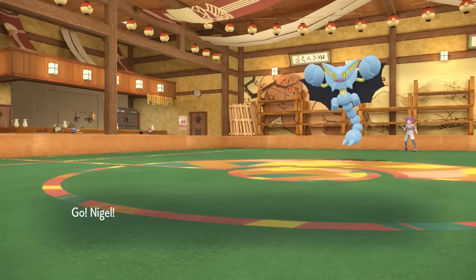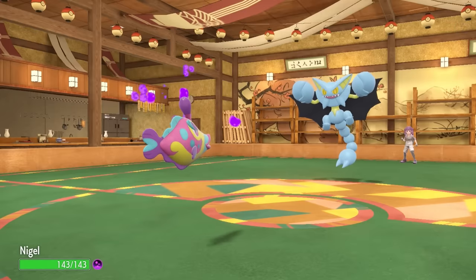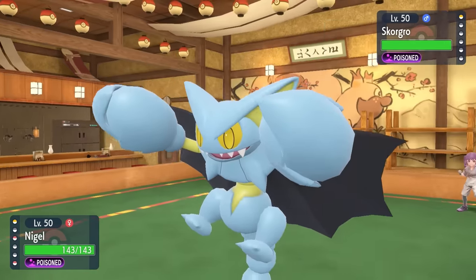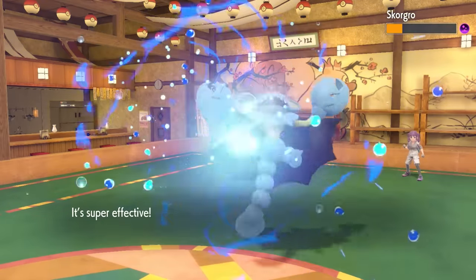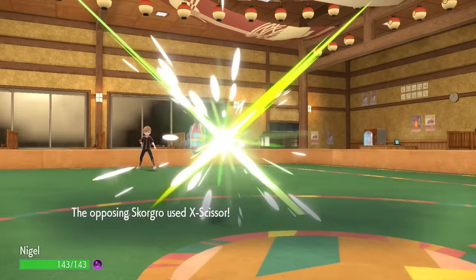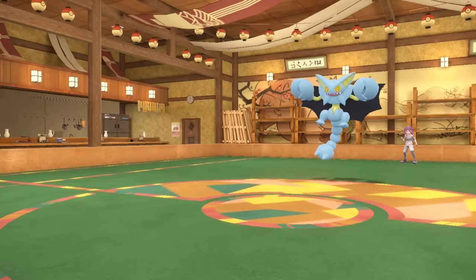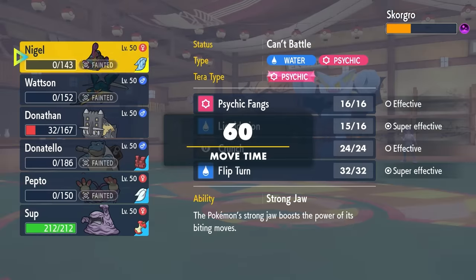I have no other option. I go into Bruxish and pray for a critical hit. Liquidation is super effective. It's sad I don't have Tera Water, but I go for it and it does a nice chunk — more than expected, revealing this thing isn't max HP or max defense. I also get a defense drop. Bruxish goes down to X-Scissor. Ordinarily with just Muk and Bastiodon left, I'm kind of screwed against this Gliscor.